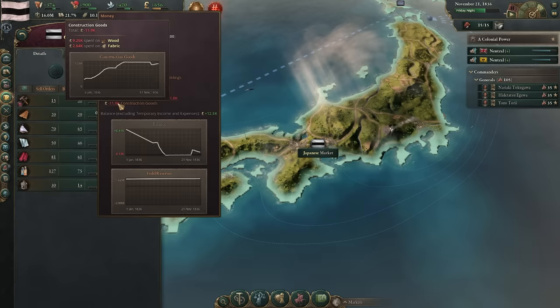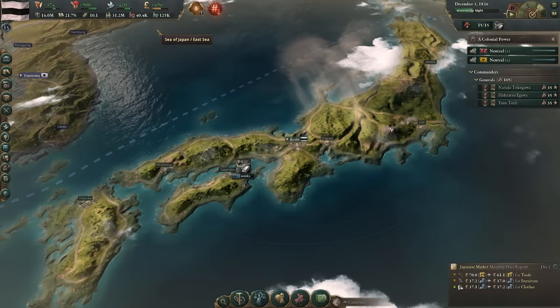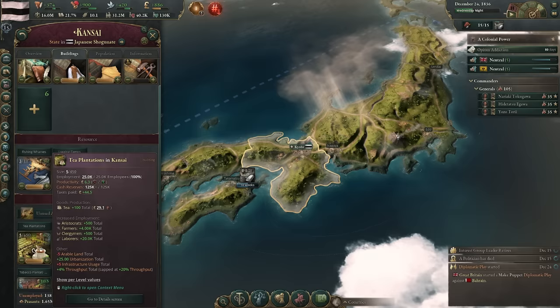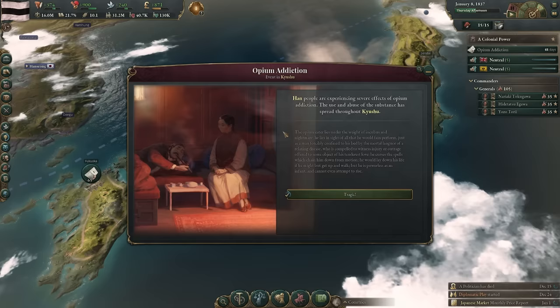It's a whole beautiful complex cycle. I haven't even begun to explain why I'm building factories in my capital state rather than anywhere else. The reason is that pops with political power have more political power if they're in your capital state. So if I concentrate all my capitalists here and eventually disband plantations — where you get more aristocrats — I can increase the political power concentration of capitalists, thus increasing the power of the industrialists and allowing me to pass better laws.